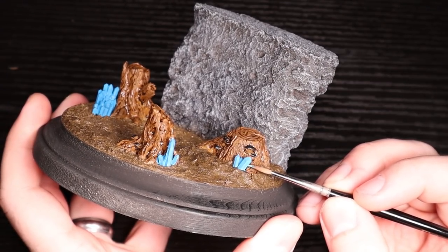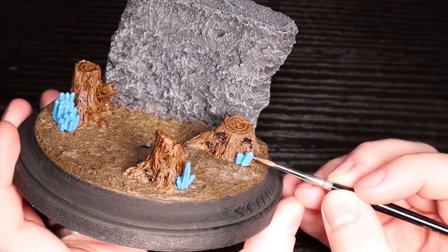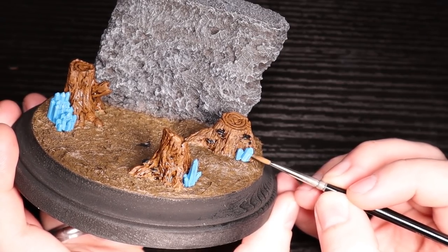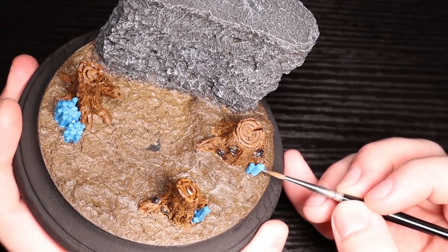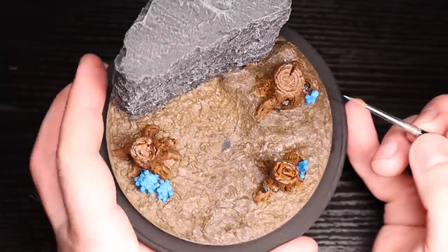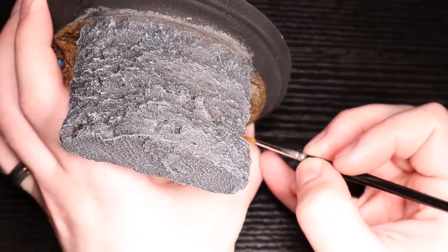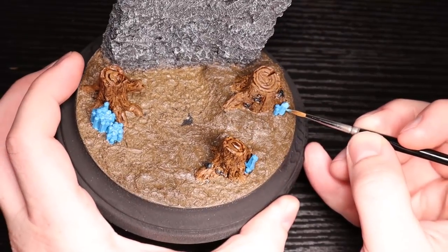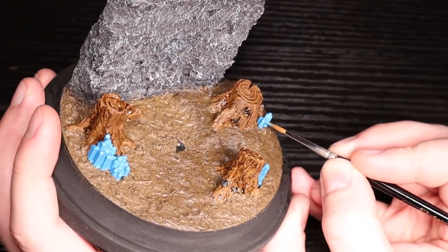All right, flip-flopping back and forth. Anything else I could paint right now would involve the tree — it's either painting the mushrooms or dry brushing, and that wash needs to dry. So highlighting the crystals will take plenty of time. This is me using Lothern Blue from Citadel — it's a very, very bright blue. It's a really fun blue. I've used it many times for highlighting. So there's straight Lothern Blue from the pot, and I'm doing an edge highlight to bring out the shape of the gem.